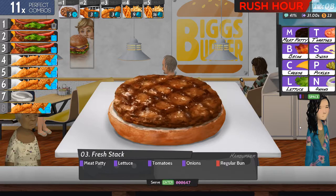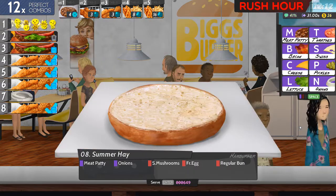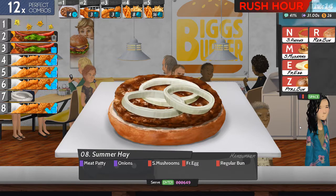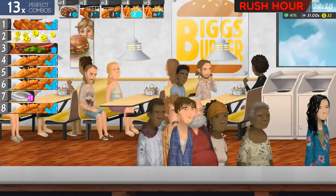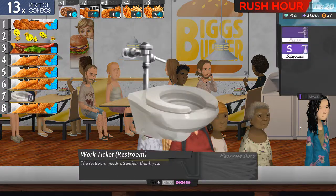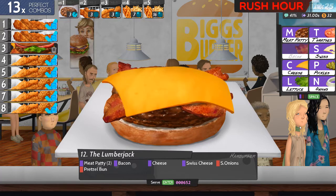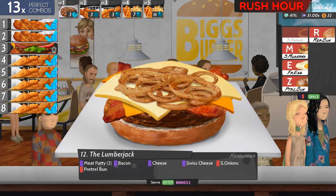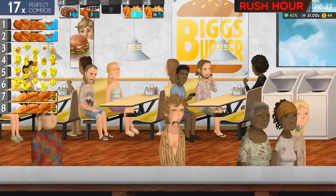Meat, lettuce, tomato, onions — and a fresh stack, that one's called. Meat, onions, mushrooms, egg and a regular bun — or the summer hay. Let's get rid of the toilet thing. Meat, meat, bacon, cheese, Swiss, onions and a pretzel bun — or the lumberjack as they prefer to call it.